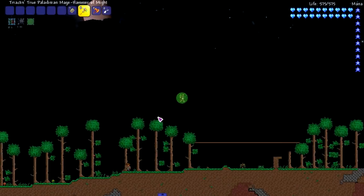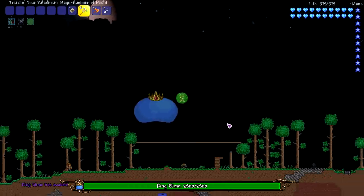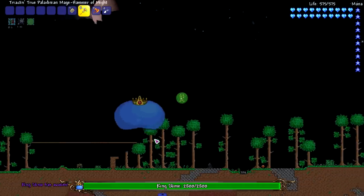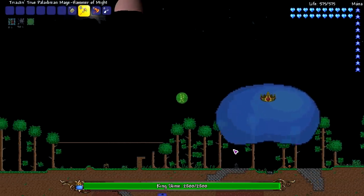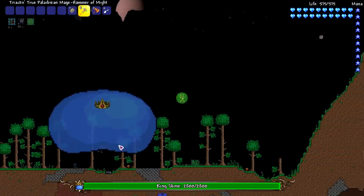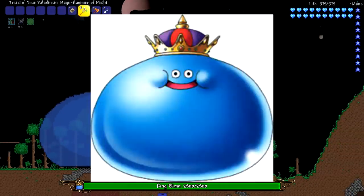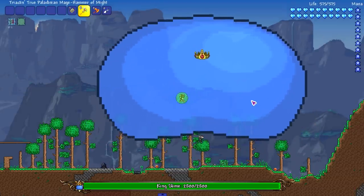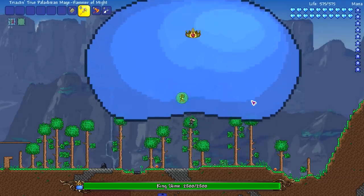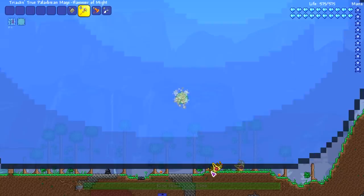Usually when I fight King Slime I wonder, why doesn't he just constantly grow? Well, thanks to the Terraria Underhaul mod, that dream can finally come true. Look at him — oh my god, how big can he get? This is a big boy. He's getting so big — the ninja's about to fall out the bottom of him. It reminds me of that giant slime from Dragon Quest. I'll stop being stubborn — he's a little big, okay.